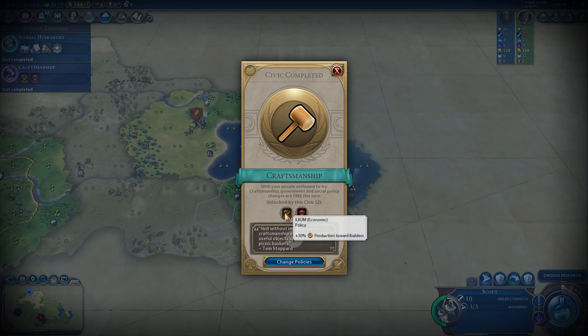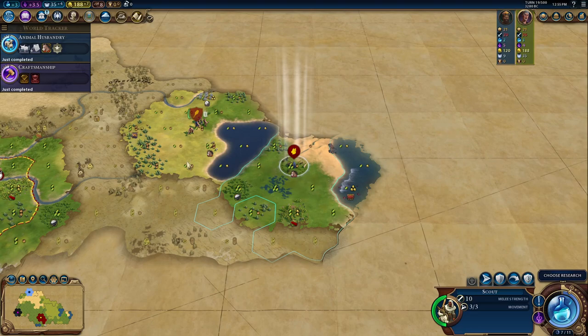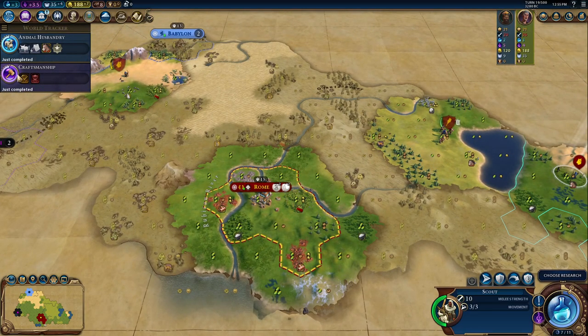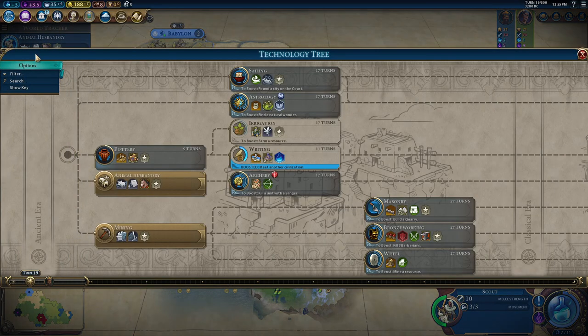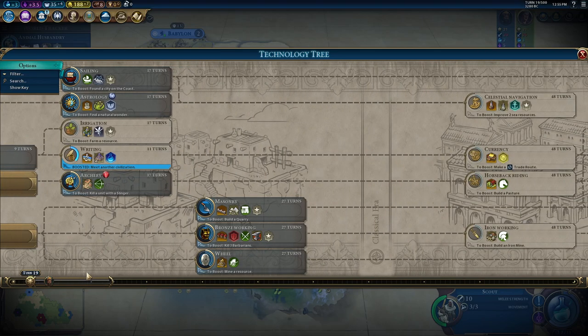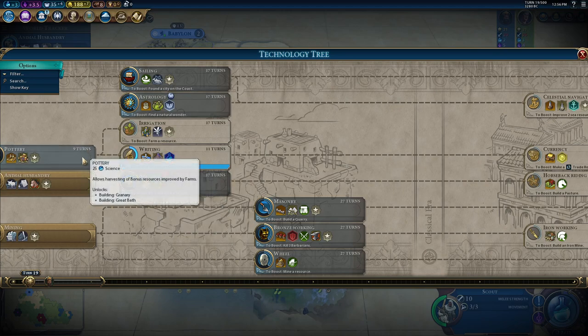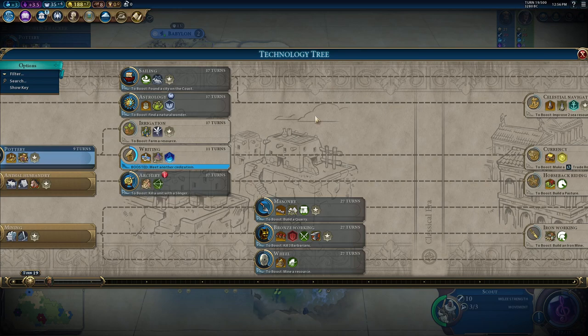We unlocked animal husbandry, which gave us horses. Also craftsmanship unlocked, but I don't think we actually want to adopt any of those policies quite yet. I think grabbing pottery and perhaps getting a very early campus would definitely be a reasonable thing to do.